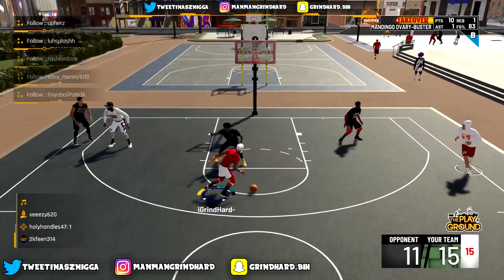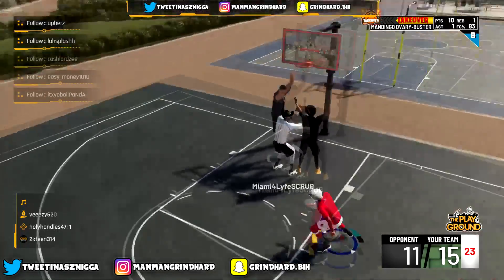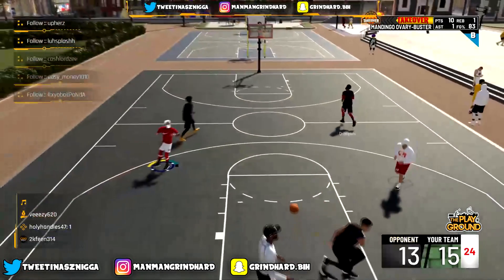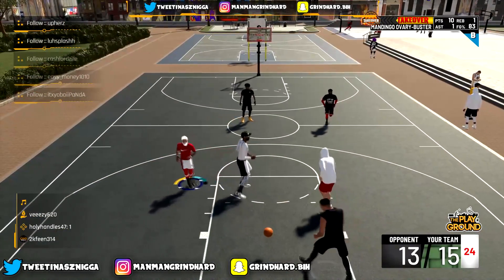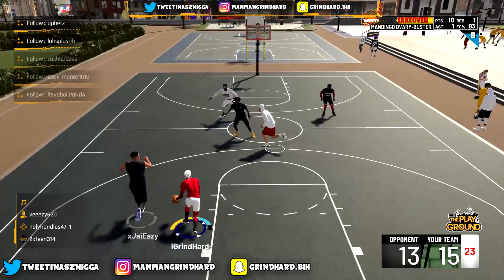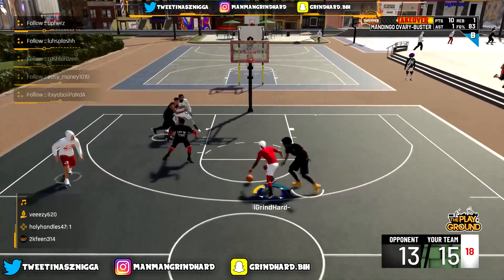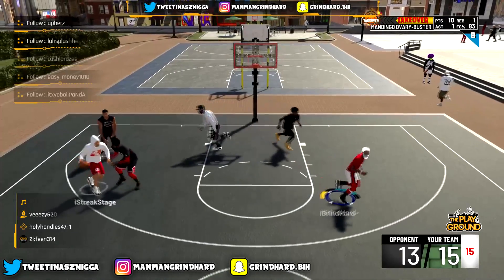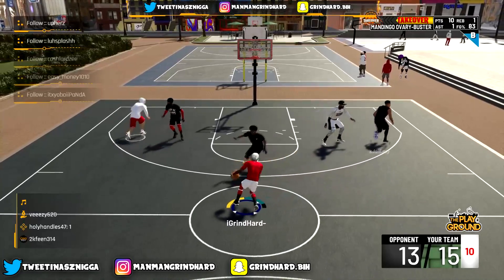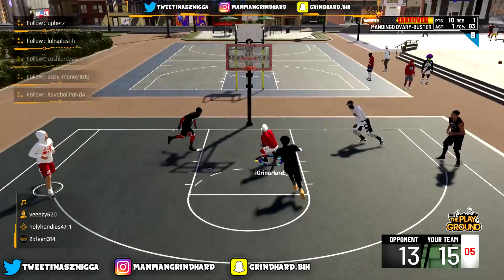I can do the shamgod and everything. My dunking right now — I can't get contact dunks because it only stopped on 80 — but my driving layups, all that is money. I like this build personally because I can do everything: green my shots, drive, dunk, pull the mid-range, shoot off the dribble, and play defense. If I could remake this build the only thing I'd do different is probably go ahead and make it 6'5, because I don't know when I'll be able to get contact dunks.